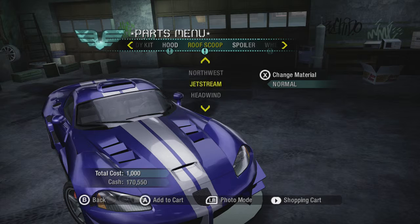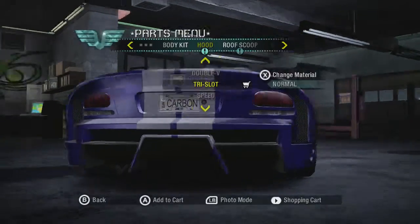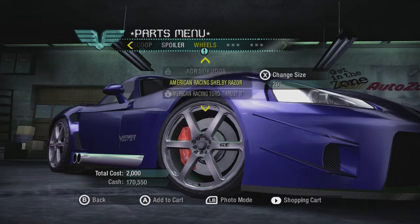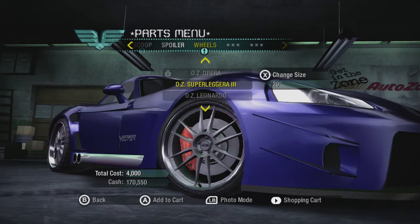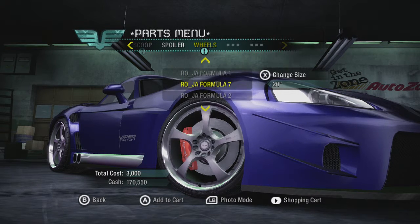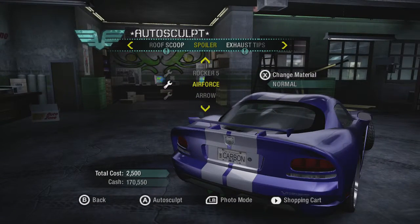The tri-slot wheels look good on this car. I don't want a roof scoop. For the rockers, rocker five looks okay if it was a little bit bigger — I'll go and auto sculpt that. For wheels, I kind of want some American racing wheels because they look good on anything, but maybe not. I don't really want to auto sculpt the wheels because auto sculpt wheels look really ugly. Those ones actually look pretty smart.